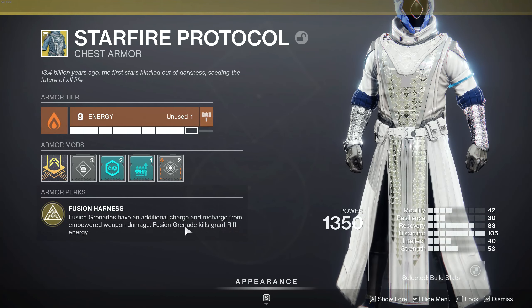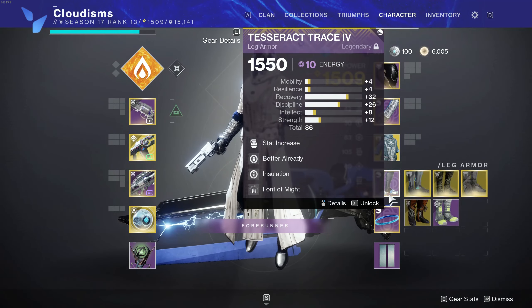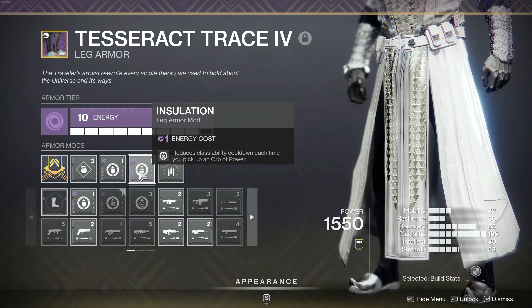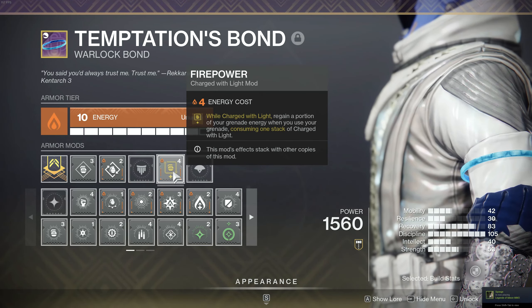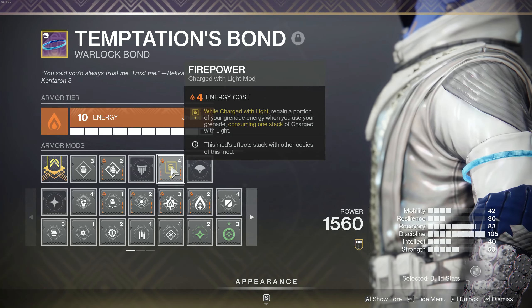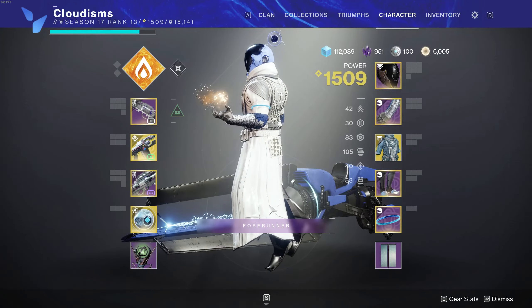You also get your rift energy back with fusion grenade kills. Just know that we need our Empowering Rift so we can easily get our grenades back, and we'll be getting our Empowering Rift back super easily just by getting grenade kills. We are also using Font of Might, Insulation, and Better Already. On our class item, we are spending our Charge with Light with Firepower — this gives us a chunk of grenade energy back when we throw our grenade while charged with light. We also got Bomber for the very same reason.